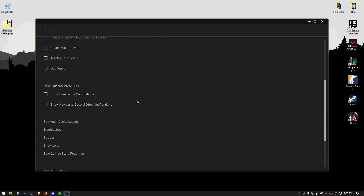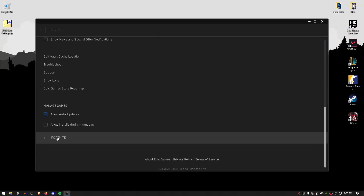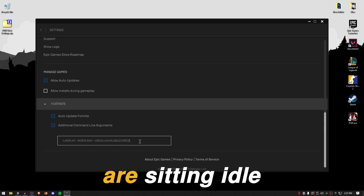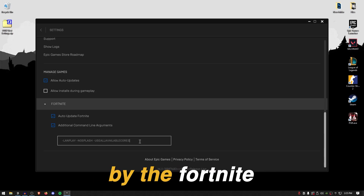Make sure both of these are unchecked and then go down into the Fortnite section, expand it, and for the additional command line arguments, check it and copy these three commands. The first is LAN play, which will give you a bit of improvement in network and overall ping. The second, no splash, will decrease loading times and disable the splash screen. The third, use all available cores, ensures that no CPU cores are sitting idle and all are being utilized by Fortnite.